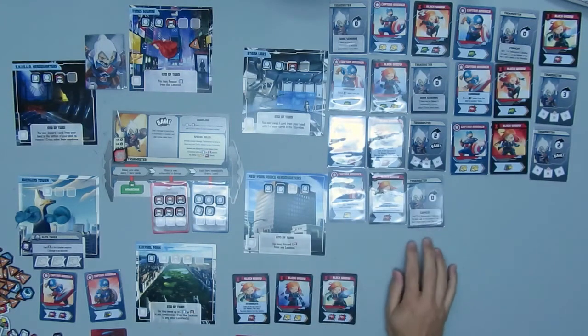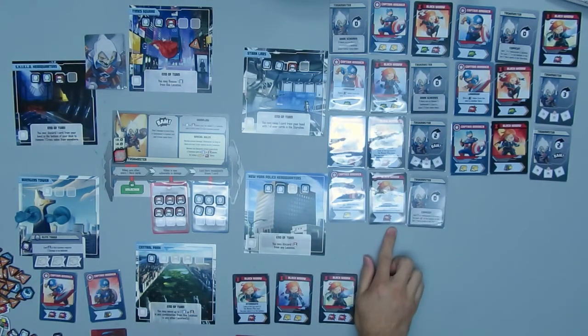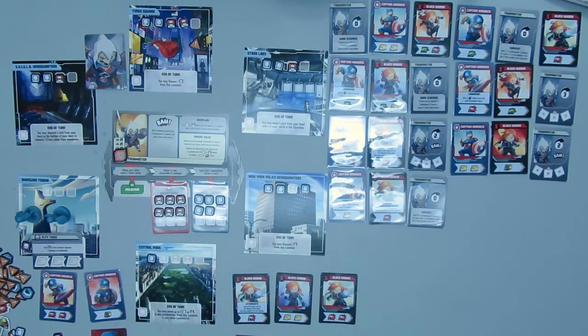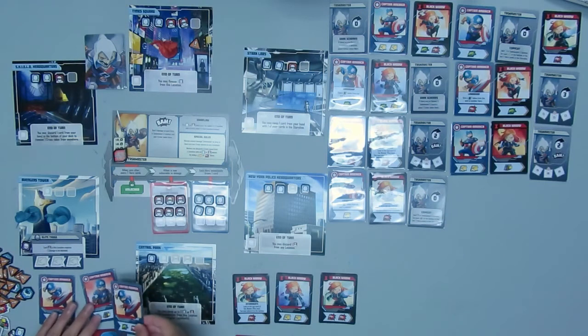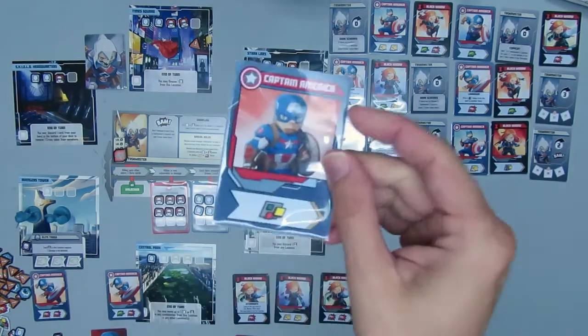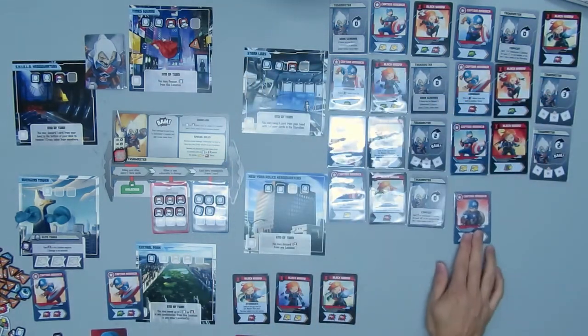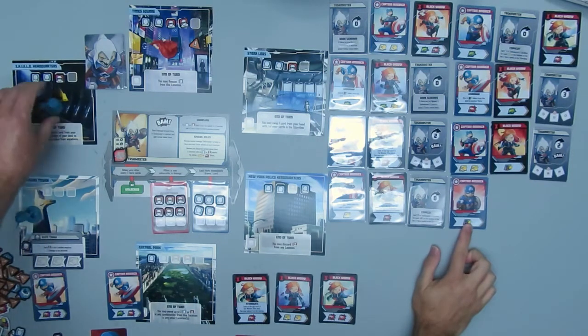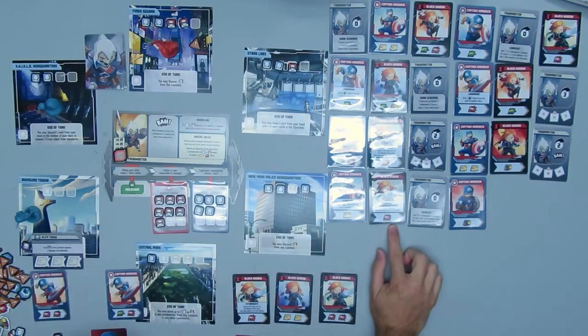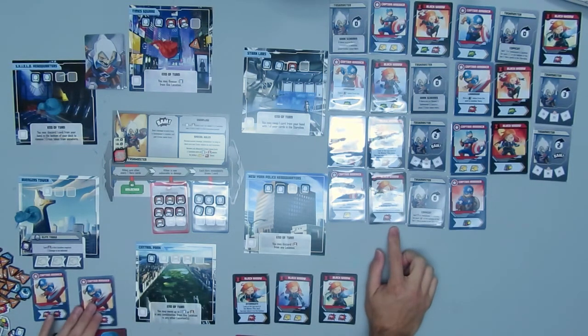Copycat: add thugs to Taskmaster's location for each attack action at the bottom of the last two hero cards in the storyline. So I'll have to add one thug to where he's at. My locations have really been helping me in this game — their location effects help benefit the storyline, help me get rid of some of the civilians, move some of the other ones around, and also manipulate my storyline by switching out my cards. I just played an attack action and a wild action — the wild to move, and the attack to take out that thug.